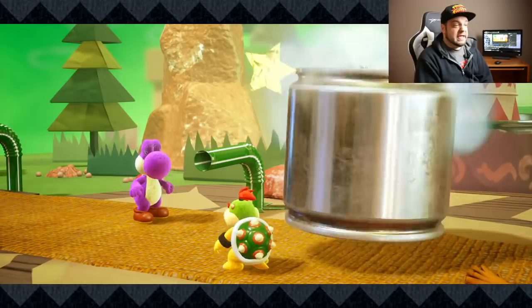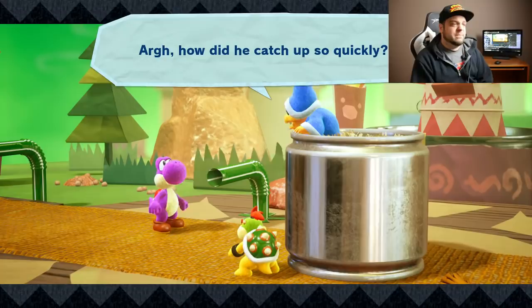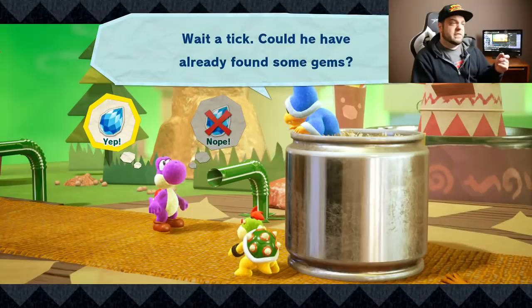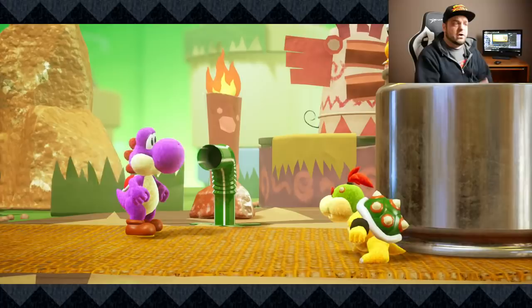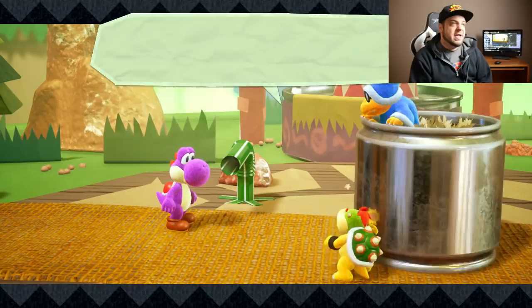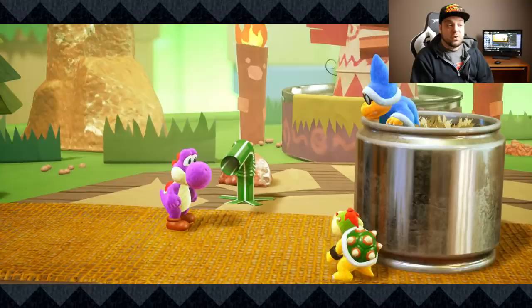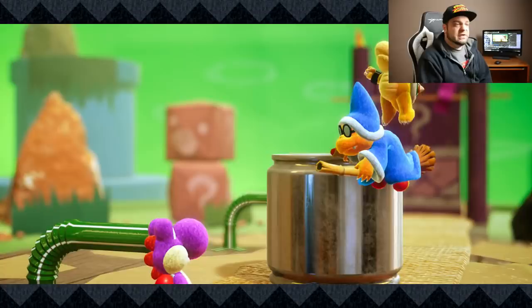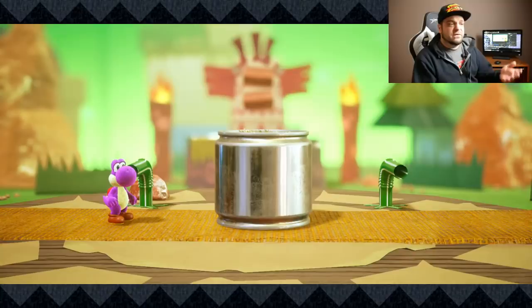I will say the graphics in the game are really nice. They have that cardboard, crafted aesthetic, but I like the things that are like real-world items in the game — it kind of reminds me a bit of Chibi-Robo. Yoshi is a small character in this big world, and as you're going throughout the levels, there are real-world items that just feel sort of larger than life. I really like that. This game is also the first Unreal Engine 4 game that Nintendo has ever made. It's not groundbreakingly graphical, but there is a lot of detail, and the levels feel very alive in that crafted aesthetic.